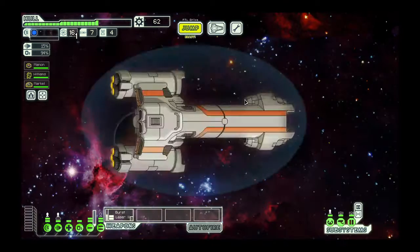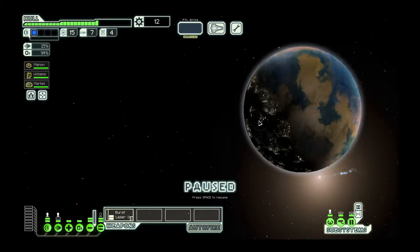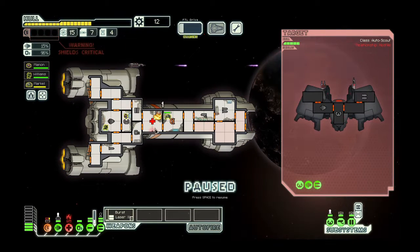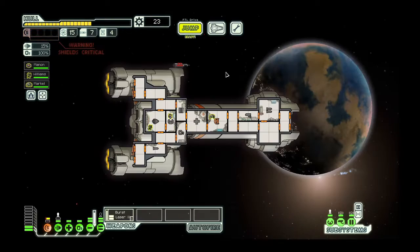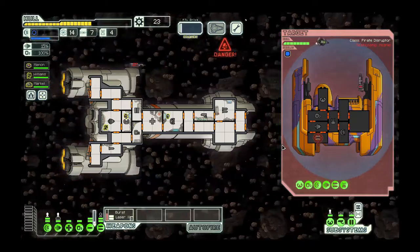The game can be broken down into three mechanical parts: ship-to-ship combat, text-based decisions, and inter-system movement. Though many of the times the text in the game will be worldbuilding, there are also times you must make a choice — sometimes it's to intervene with a conflict, maybe it's to risk your ship going into an asteroid field to save someone. Each choice has potential consequences and rewards.